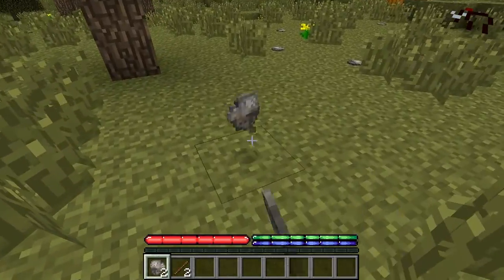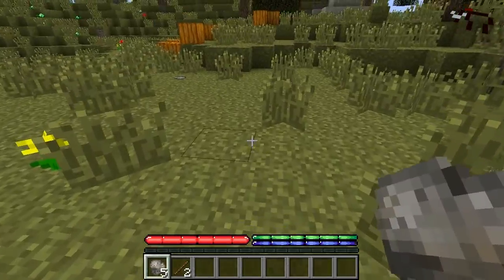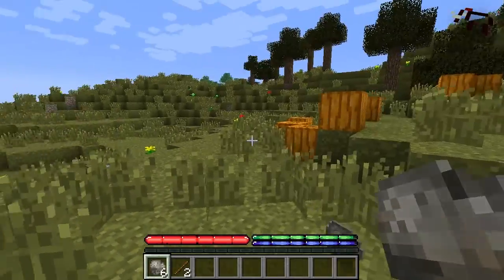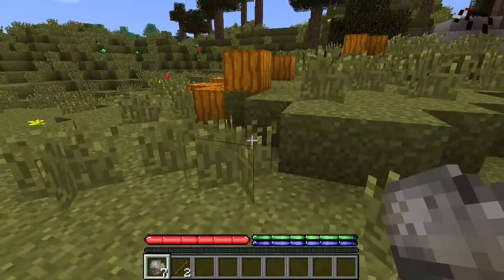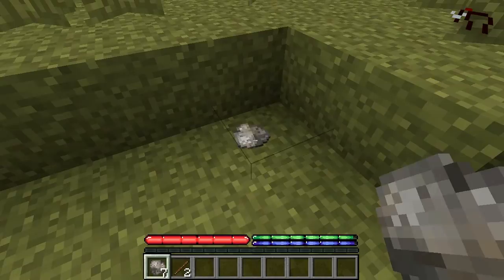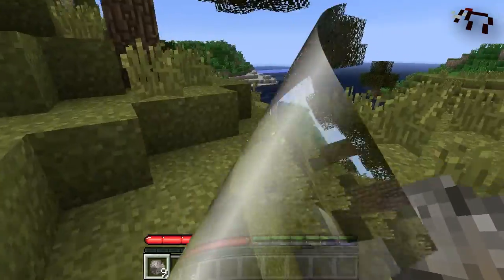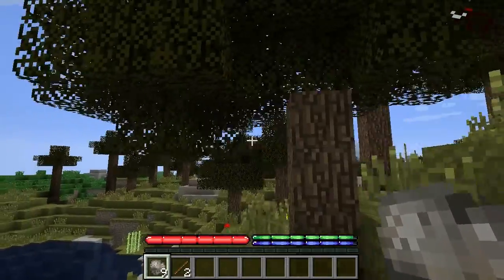Basically food, water, and shelter. You'll already notice if you're new to TerraformaCraft there are three bars above my hotbar. The red one is health naturally, the green one is food or hunger, and the blue one is thirst.